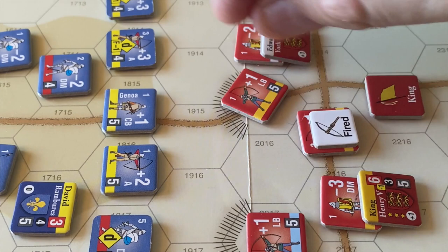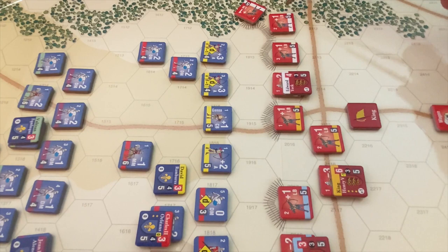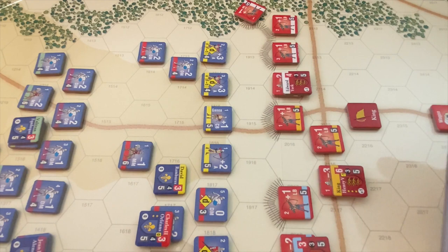Now it's time for the English to try their second continuous activation with Edward of York and his longbowmen on the east side of the battlefield. To continue they need a 0-4, but having had one successful activation already, we add 1 to the die roll, while King Henry in range subtracts 1, so we end up at 0-4 for Duke Edward of York. A 7 — unsuccessful. The activation transfers over to the French.